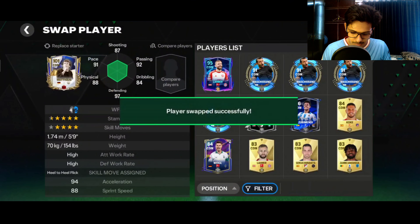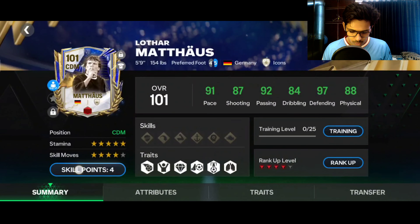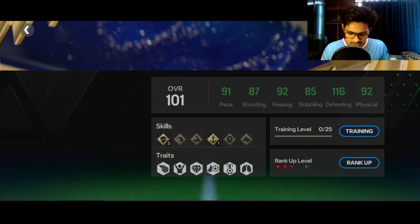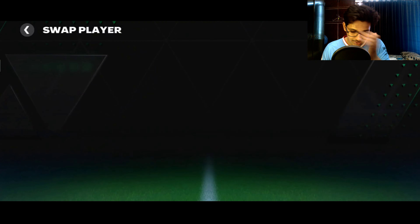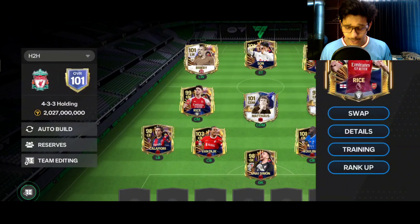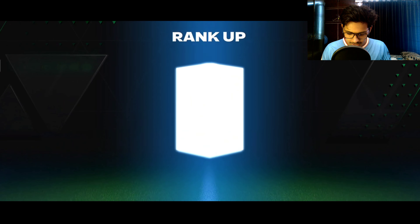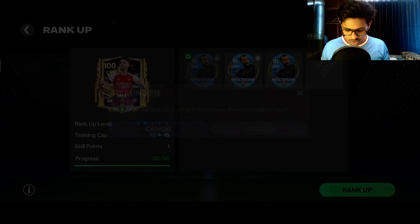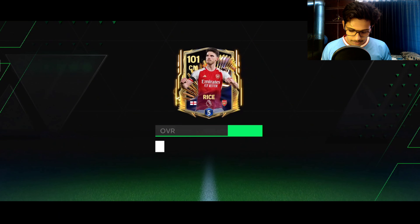Now placing Matthewas — this card will never become old. Players like Matthewas, Gullit, and R9 are never old; they are seriously cracked. Look at the number of alternate positions he has. Defending skill points have been given. I also packed Declan Rice from 500 FC points — really lucky. I'm going to use Masheranos on him as well.